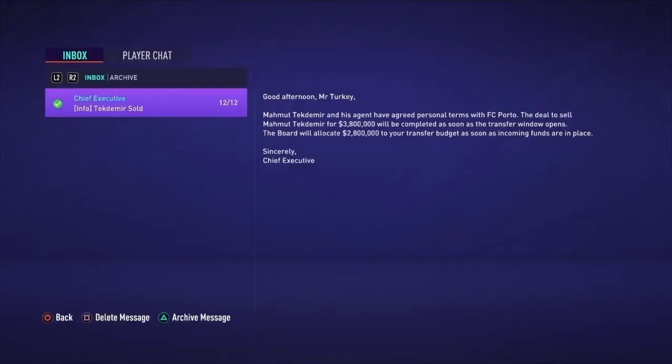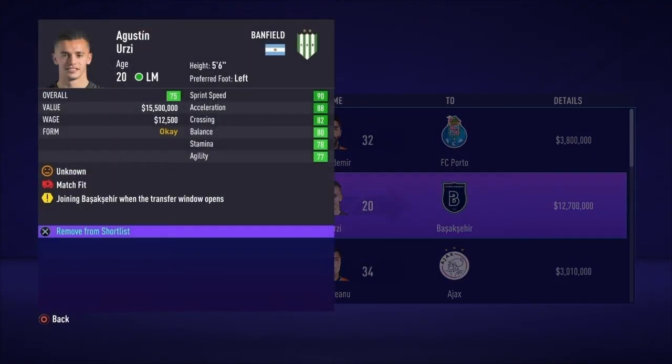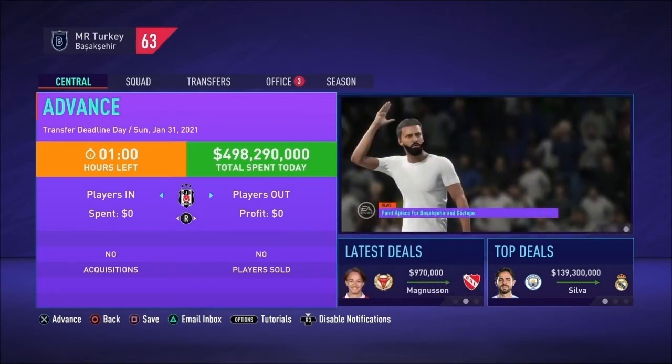We sold Bumutectomy to Porto for 3.8 million just before the signing window opened. Since my approval rating was getting low, I needed to complete an objective, which was to sign a South American player. So we've signed Augustin Ursi from Banfield for 12.7 million dollars. Nobody else did any business, so on to the end of the season to see how we finished in the league and the Turkish Cup.